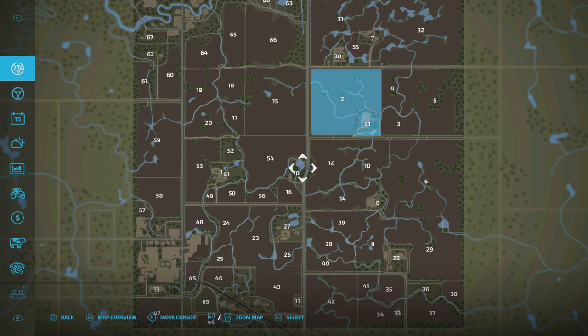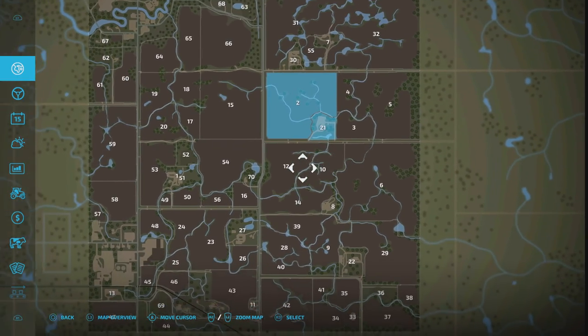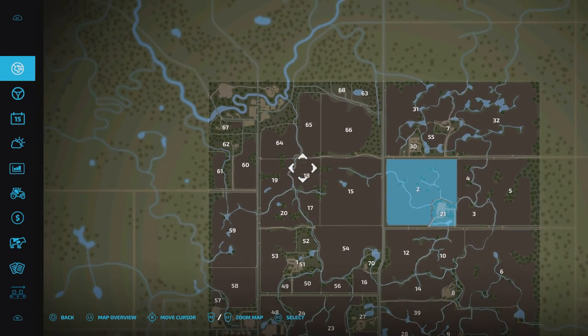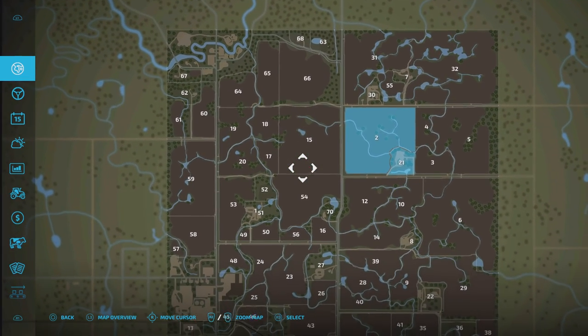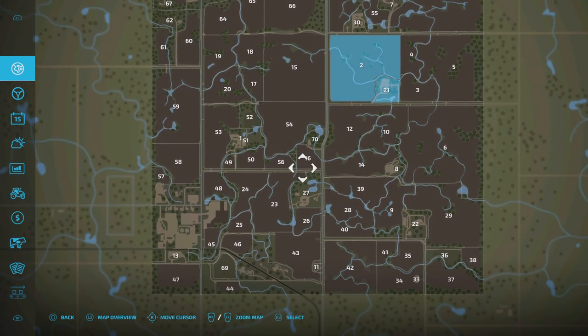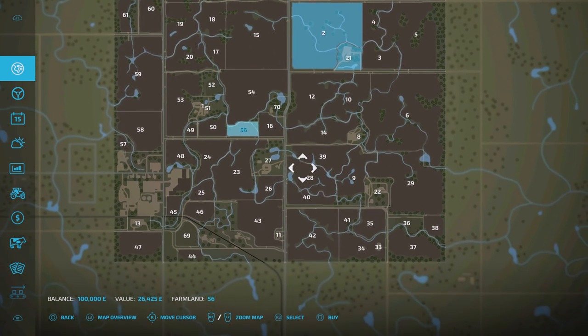This showcases some of the unique aspects of farming in Saskatchewan, Canada. Working around sloughs, ditches and trees are a day-to-day task on the map. So as you can see, we've got lots of waterways, ditches, sections with trees, smaller fields and bits where you've got to work around them. This is not going to be a straightforward map to work on. Field prices: 33 grand, 26 grand for some of the small ones.